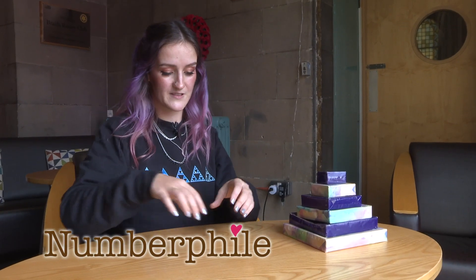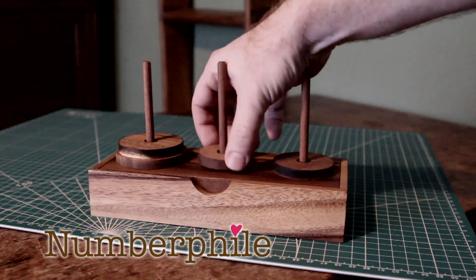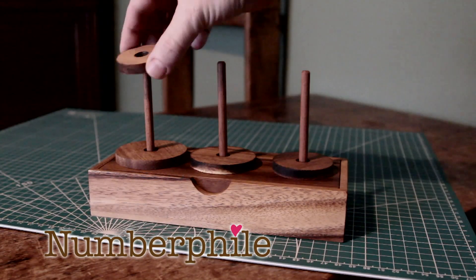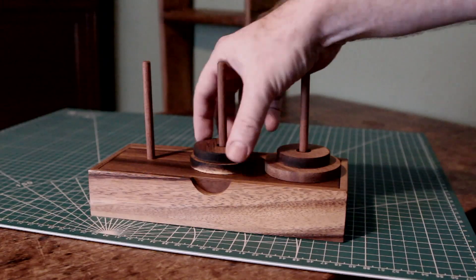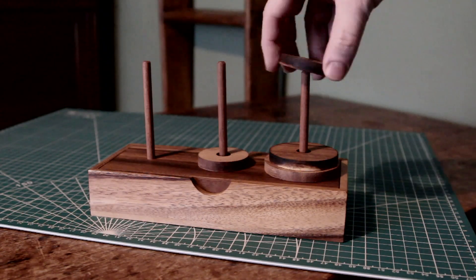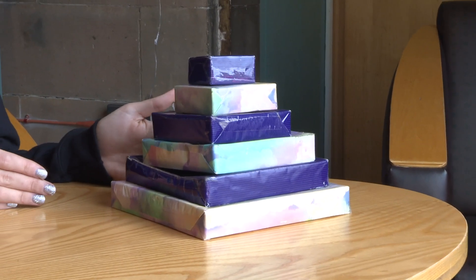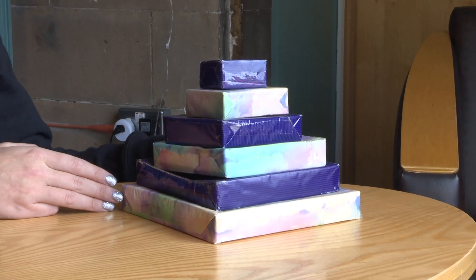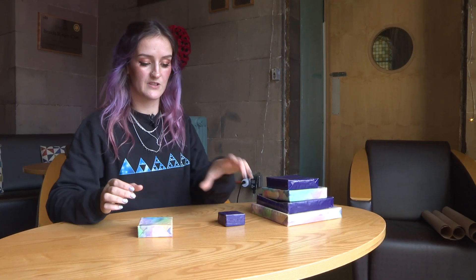Normally a Tower of Hanoi looks like three little spikes with different discs on them. The aim of the game is to move the tower from one spike to another. I made this speed Tower of Hanoi so I can get to it more quickly. You can't put a bigger one on top of a smaller one, and you can only move one piece at a time.